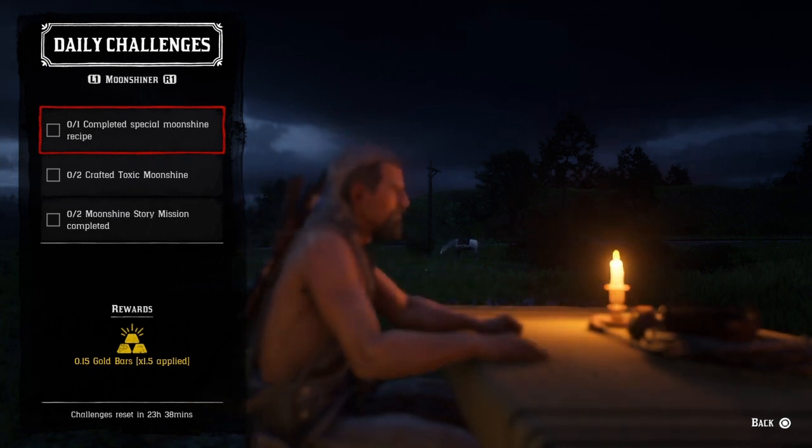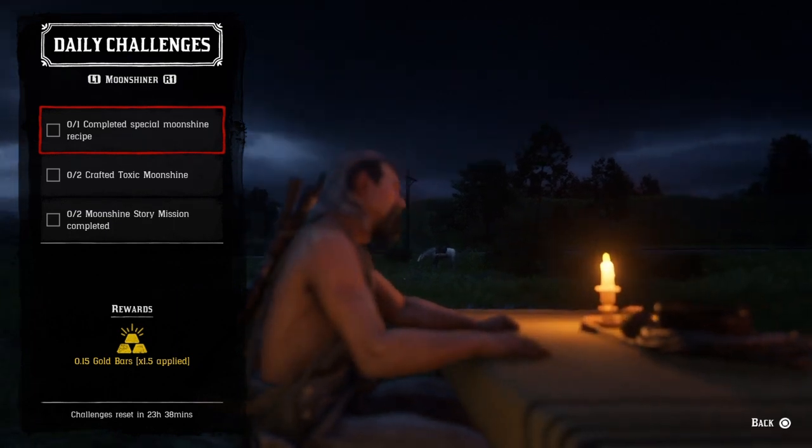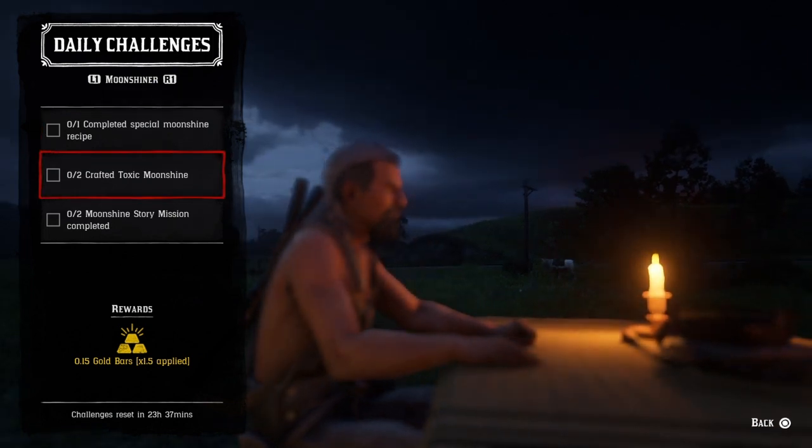One complete special moonshine recipe: go downstairs, talk to Marcella, and make a three-star batch of moonshine. A three-star batch always consists of a collectible. Once Marcella is finished with that batch, that challenge will be completed.